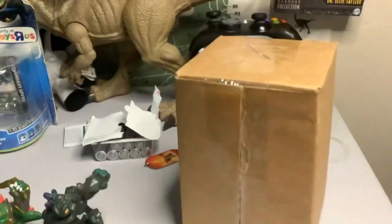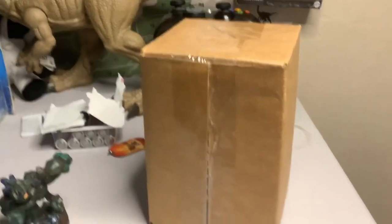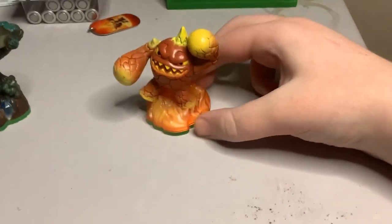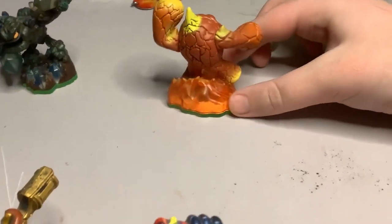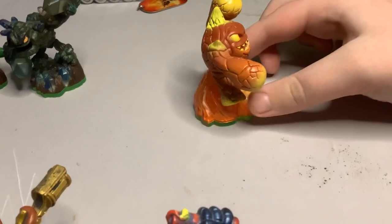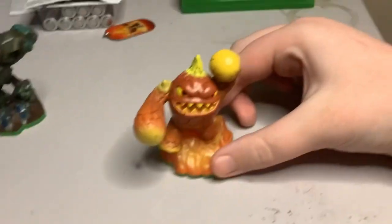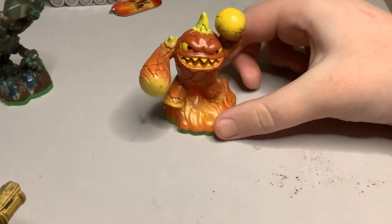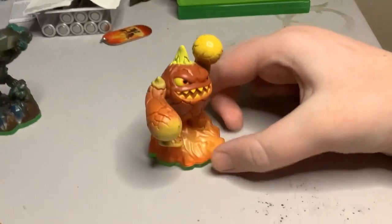This is the first character I need, so I will show you guys when I open it. Here is Series 1 Eruptor. I did not have this guy surprisingly, even though I have a Lava and Lance chase variant and the other ones. This is the last one I needed I think — that's where I got a Lava and Lance and the mini. Looks pretty cool.